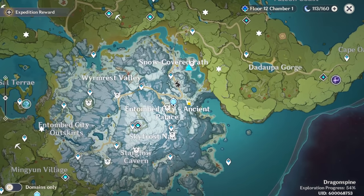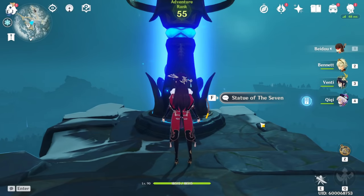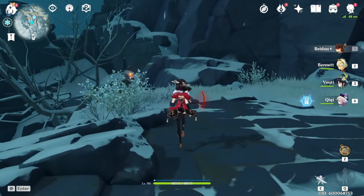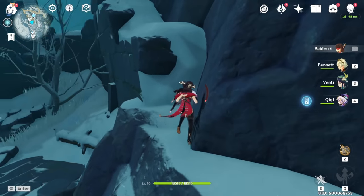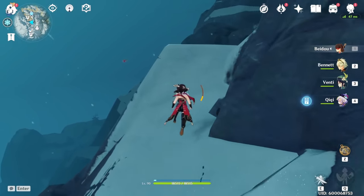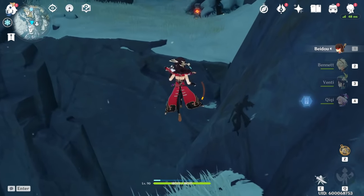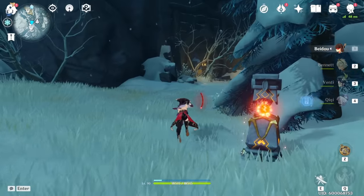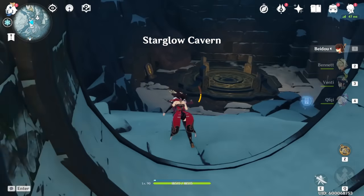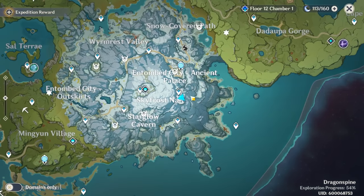After you do that one, you'll actually need to go back to the Statue of the Seven. Instead of dropping down this time, you're going to make a left and go here — you can climb the wall or go right here, either one is fine. You'll go this way, glide down. If you guys have not opened this vault yet, check out my last video because I go over everything you need to do to unlock it. There's going to be another one right here.